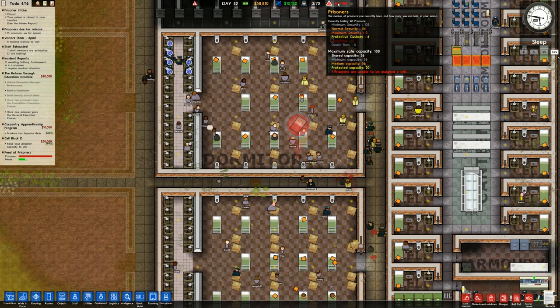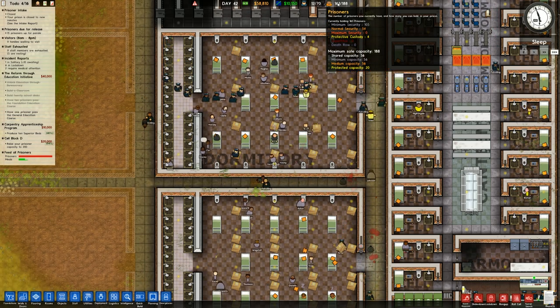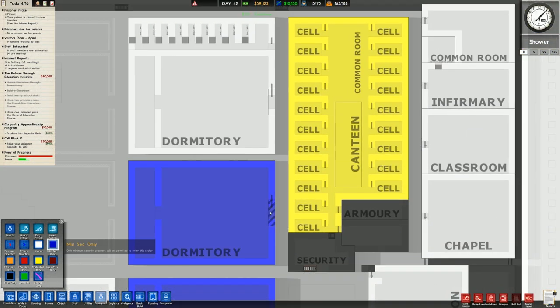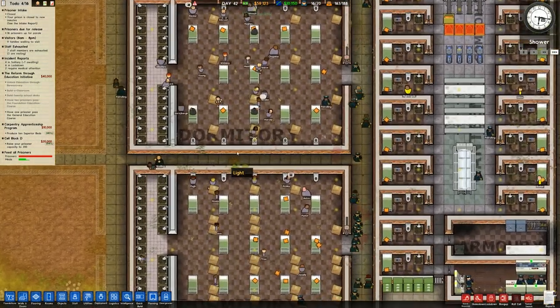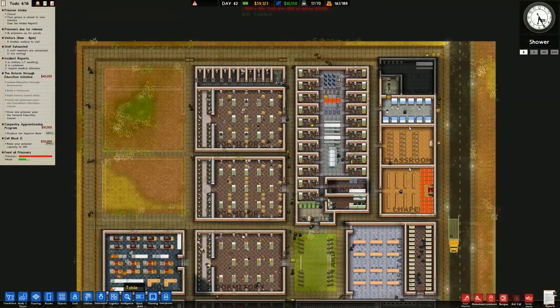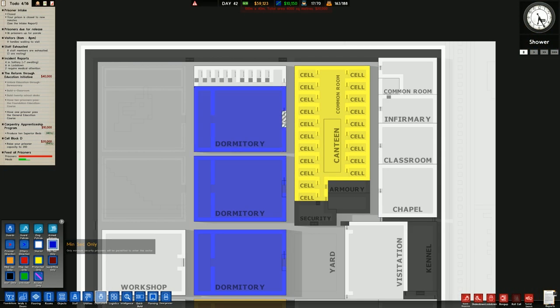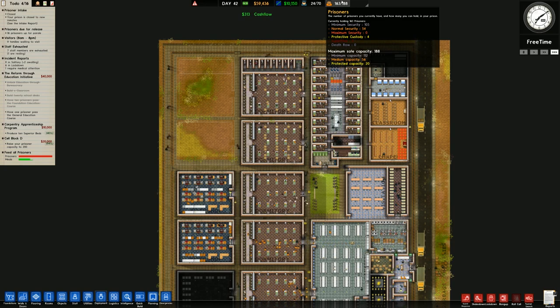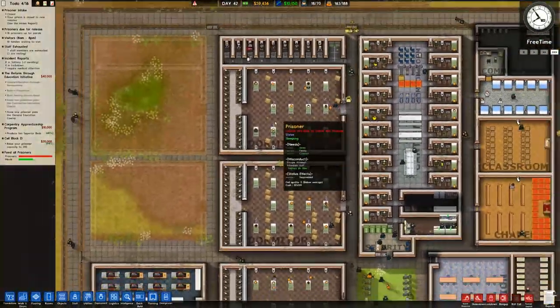Maximum shared 56, minimum 56. I'll go ahead and change one of these back over to minimum security - both of these could probably be minsec. That's 105 minimum security, maximum of 112, then medium security we've got two under, and protective custody we've only got four out of the 20 we can have.